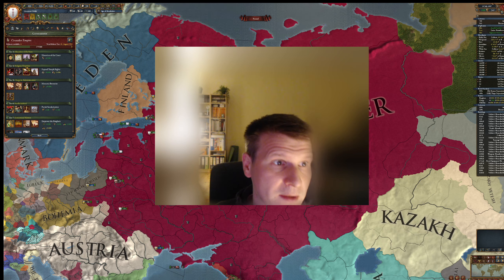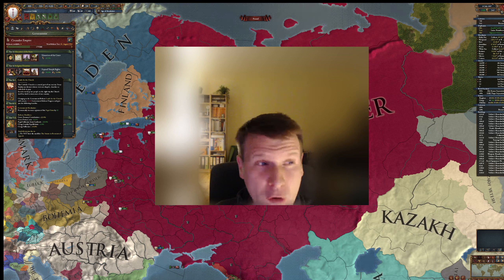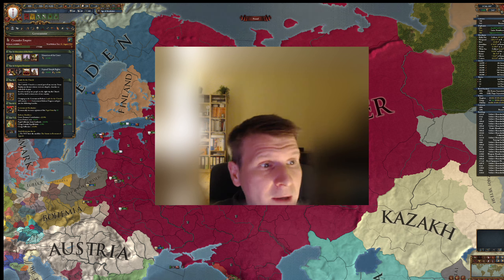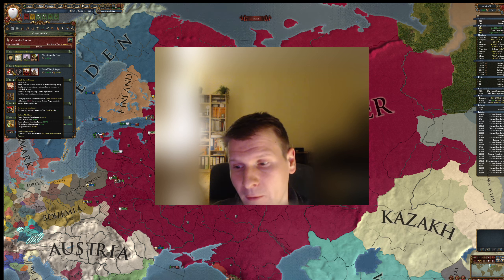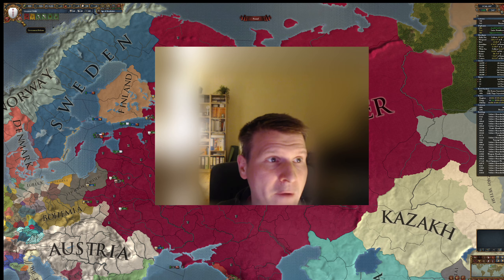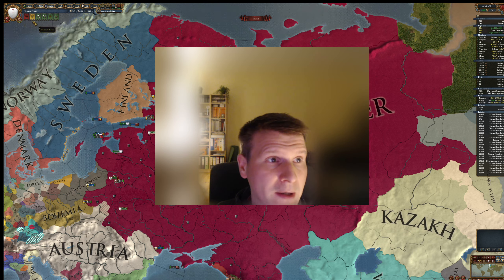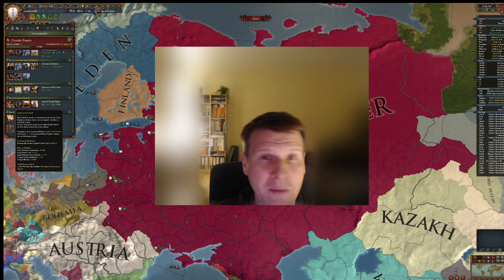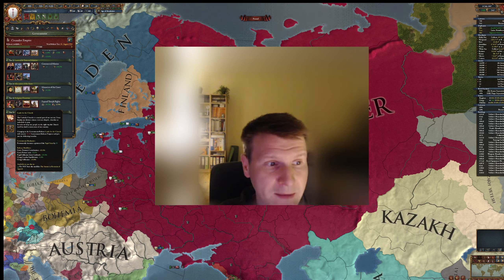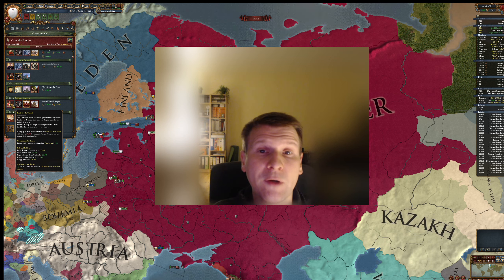Let's talk about the Religious Doctrine, Tier 4. Tier 4 has a lot of good options. Personally, I totally like Lands of the Church because it gives lower curia costs — in the beginning it makes them so much cheaper. Right now I have to pay 45 for one of my curia powers, but I'm a Crusading Empire with a lot of buffs already. With that reform I can get it down to maybe 40 or 42. Additionally, you get more papal influence for each cardinal you have.